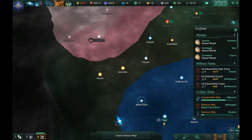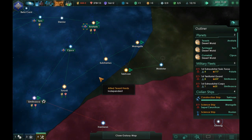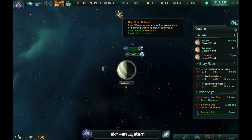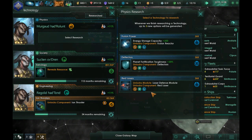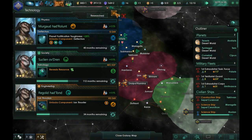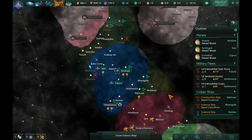Anything new in research? We can get lasers — we can definitely get some improvements to our ships. I'm going to grab Deflectors, I think. I don't really know where to go from here, so I think I'm going to call this the episode.